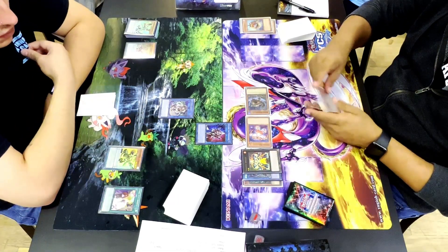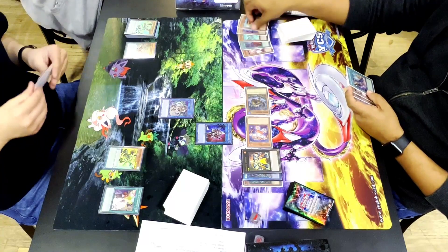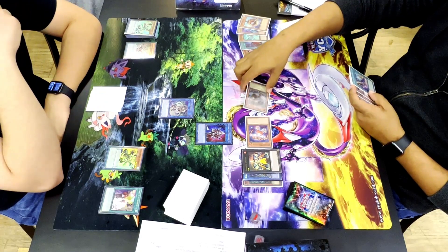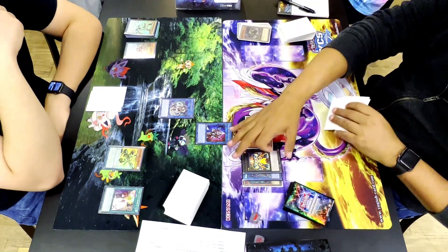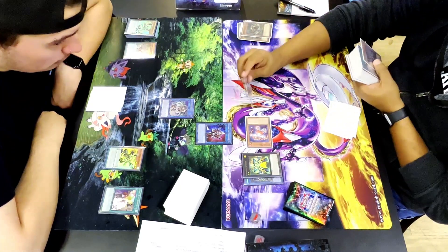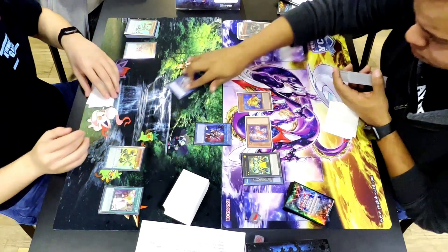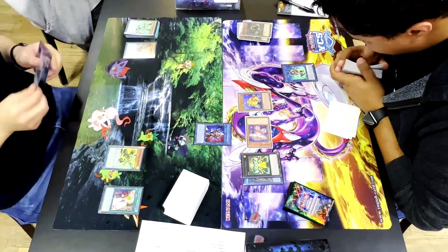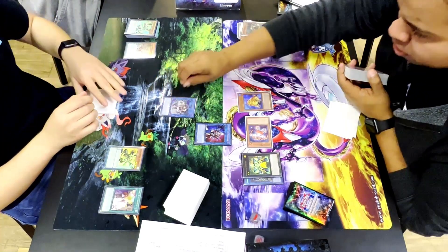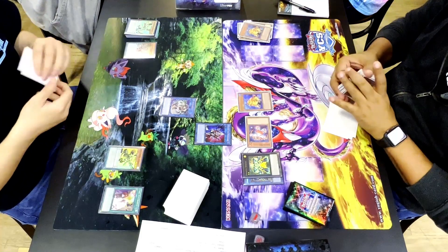He makes Gigantic Spright using Sprint and one of the Beavers, since Sprint has the same restriction as Elf — it can't be used as link material that same turn. Gigantic Spright's effect summons Swap Frog from the deck, then he uses Swap Frog to make Toadally Awesome. Now an instance comes up where I attempt to activate IP Masquerina to make Unicorn and get rid of Gigantic Spright. Gigantic responds by special summoning another Swap Frog — and this is where we both misread it.